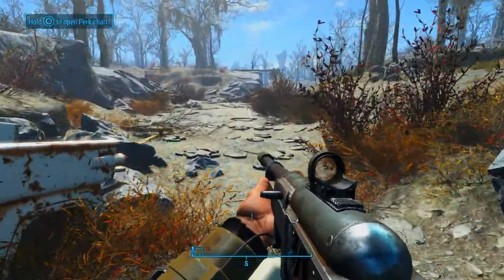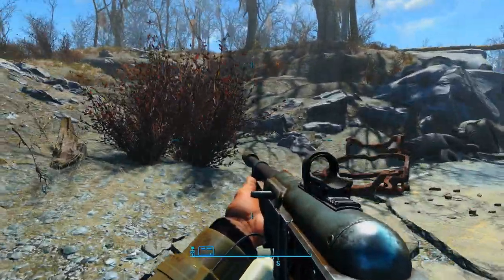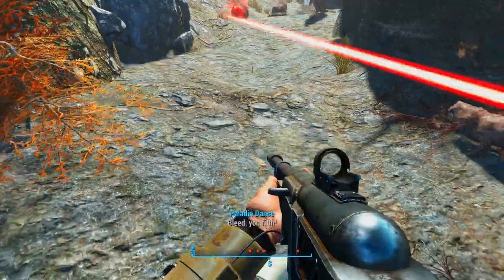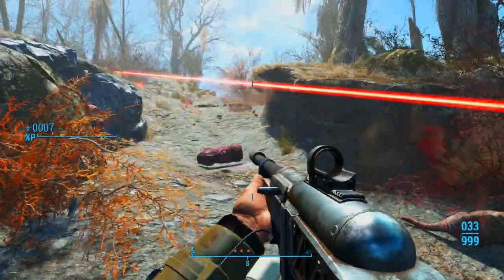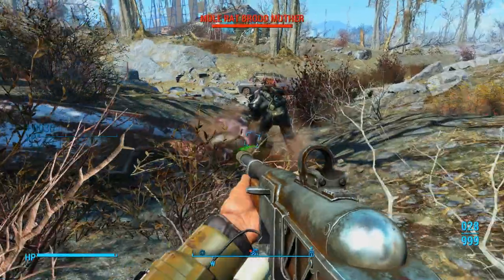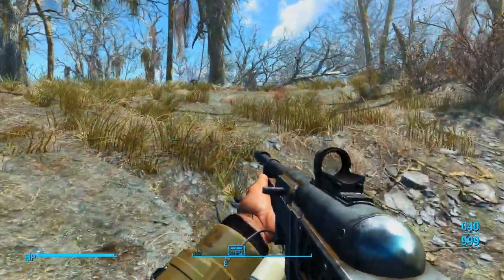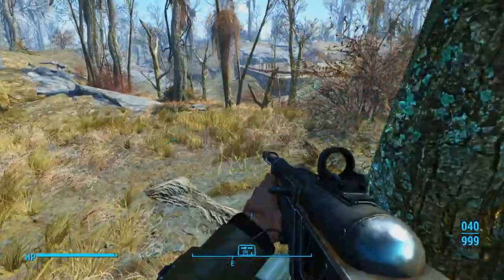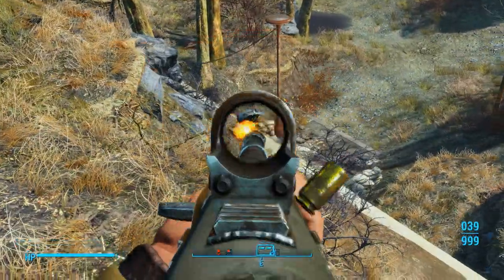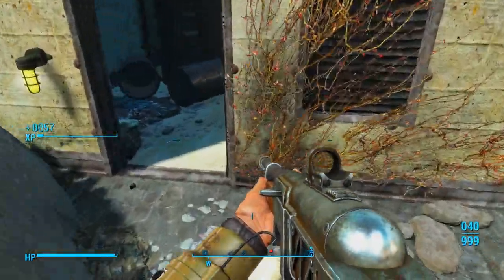Let's come down here, head south down this road, and then right here where we see the road veer off, we're going to come up this path. There should be some mole rats that pop out — nothing we can't handle, just a bit of an annoyance because they burrow underground. Nothing impossible. Okay, now we can come over here to this bunker — this bunker is going to be very important for Paladin Danse and the end of his quest line. Loot that, take those out, and then there should be a robot here.